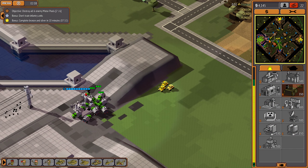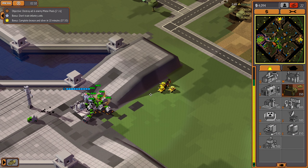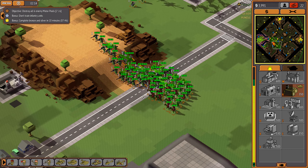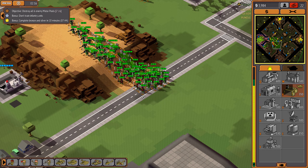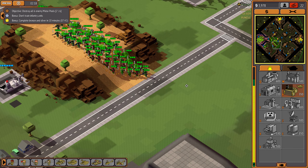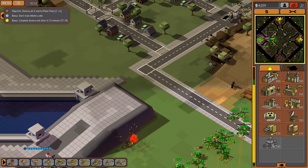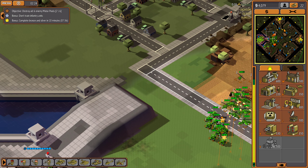Harvester under attack. Yes. Yes. Constructing. What is our mission? Order received. Rolling out. Motor pool complete.